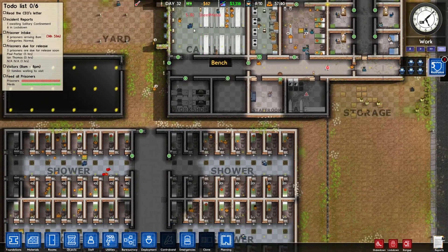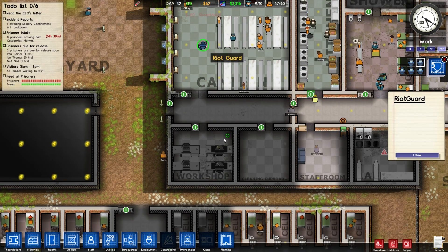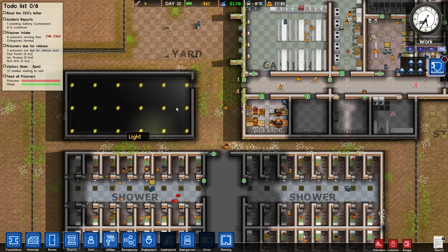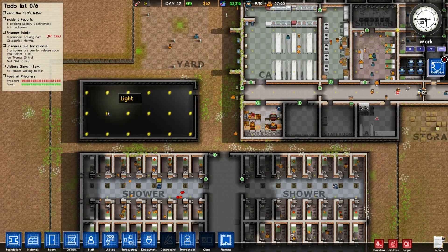We've actually gone into negative because we just went out and bought some sheet metal for our workers to build some more license plates in the workshop. So we're actually making a fair amount of money from this small workshop at the moment. When we open this massive workshop, we should really be rolling in it.